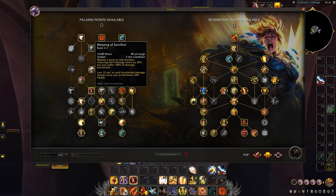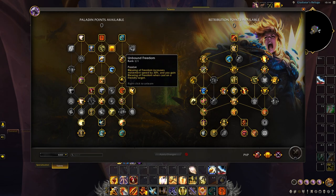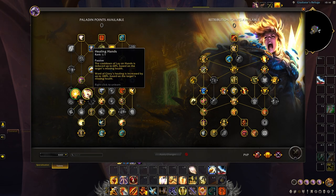Avenging Wrath also allows us to use Hammer of Wrath on any target regardless of their current health. We'll take Blessing of Sacrifice as solid utility, reducing the target's damage taken by 30% but causing us to suffer 100% of the damage prevented — get ready to spam this on your hunter friends. An important node is Unbound Freedom for some extra mobility, also allowing us to duplicate this onto ourselves whenever we use it on an ally, which will be especially helpful for those Entangling weeks. On the left side we'll take Healing Hands, reducing the cooldown of Lay on Hands and increasing the healing of our Word of Glory by up to 100% based on the target's missing health, allowing for some juicy off heals.